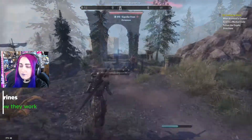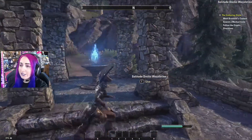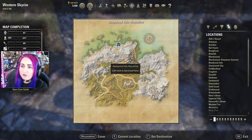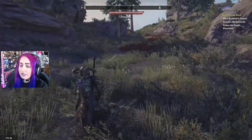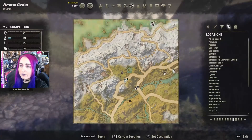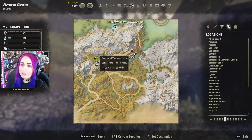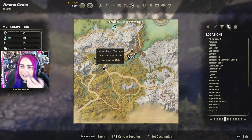Next thing is wayshrines. Wayshrines look different in every area — this is the new Western Skyrim designed wayshrine. You're able to teleport between wayshrines for free, so it's a great fast travel way to get around. If you're lost and want to get back home to turn in a quest, go to your map and if you've discovered that wayshrine you can teleport to it, but it does cost gold. If you can find a nearby wayshrine to teleport between, it's better because it's free.